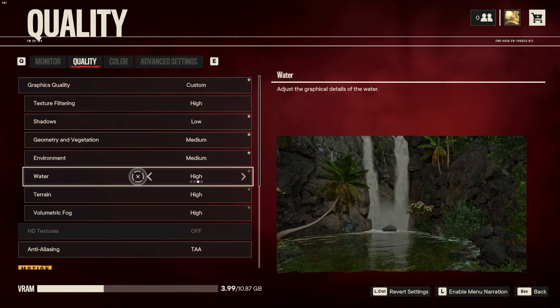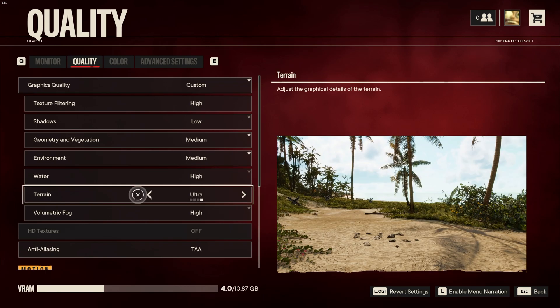The water setting controls the quality of the water. Unlike other games, this isn't a heavy setting as it doesn't customize how see-through the water is — it only really works on the surface of the water, meaning it doesn't take anywhere near as much graphics compute power as you may expect. Leaving this at medium or high is usually okay. The terrain option only really controls tessellation and parallax mapping; it's not changing a huge amount, so leaving this at medium or low is probably fine.